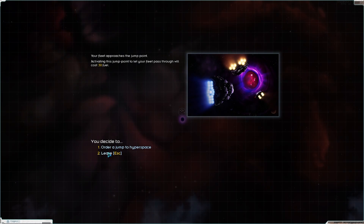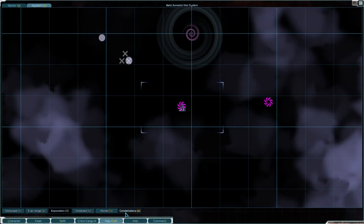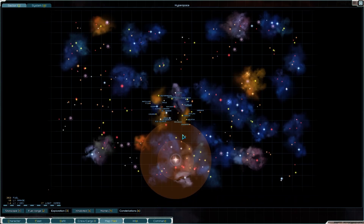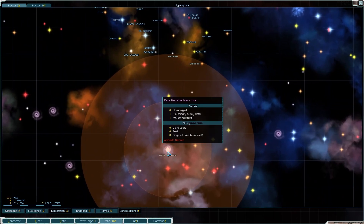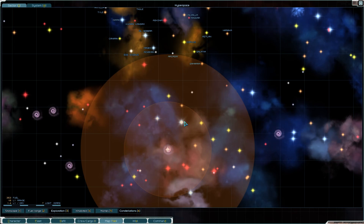Before we go it'll cost 30 fuel. Let's leave here — we need to go back onto the sector map. We want to head back, but we do not have enough to get to Corvus. How has that happened? We might need to just take a punt on somewhere else.